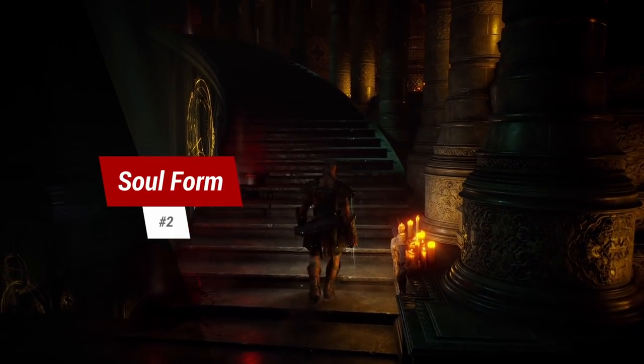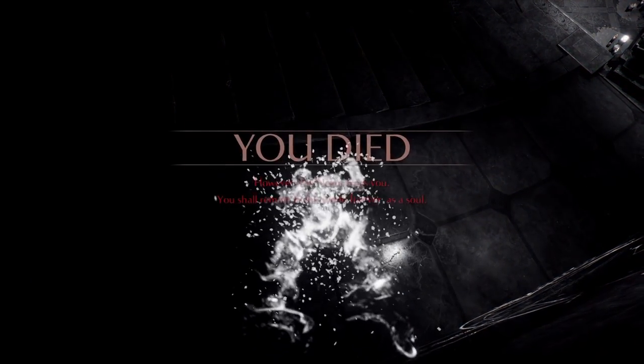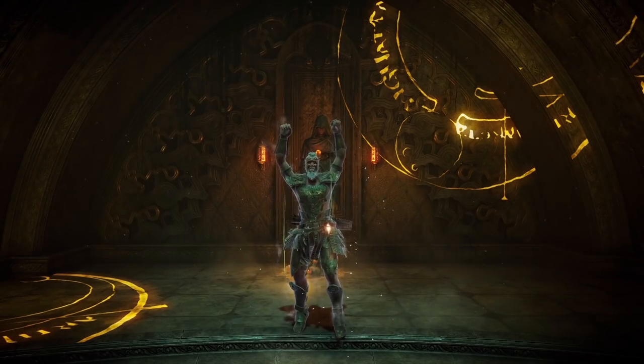Tip 2: playing in soul form. Ever wondered what all those bloodstains in the Nexus are? They are players killing themselves to put themselves in soul form. If you don't want to risk lowering world tendency, just play in soul form.